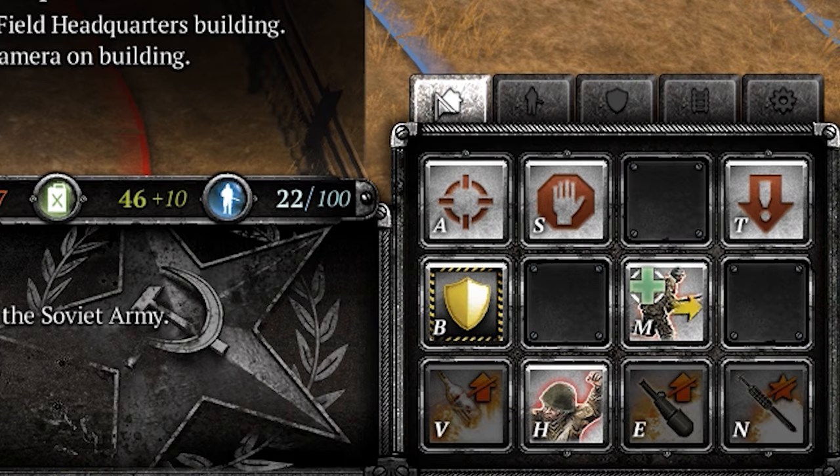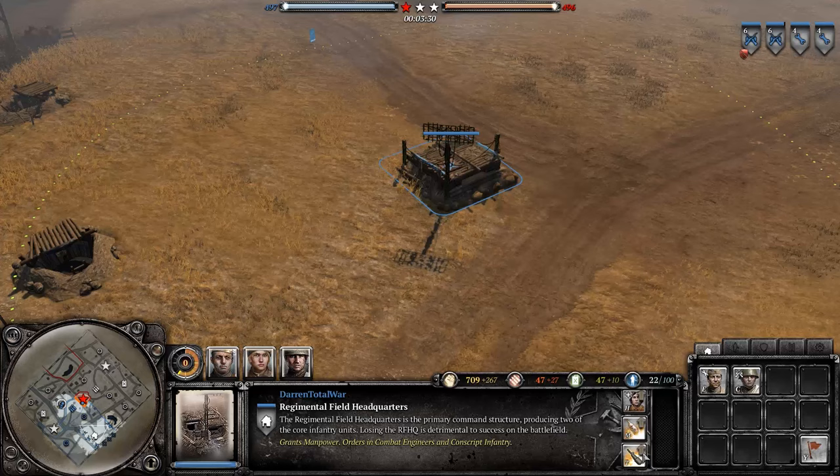On the far right is your primary building section. In here, depending on the faction, you'll see what you can recruit and what is needed to unlock the other buildings.